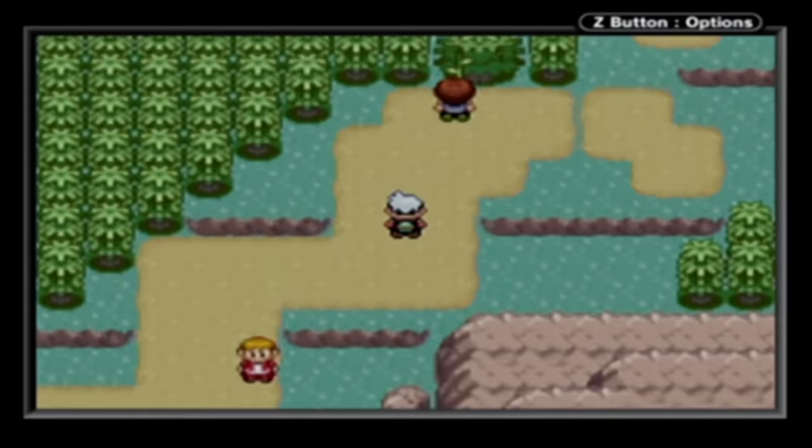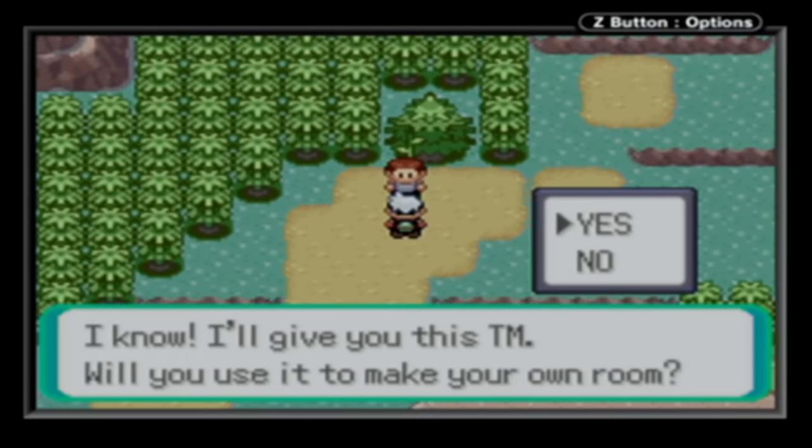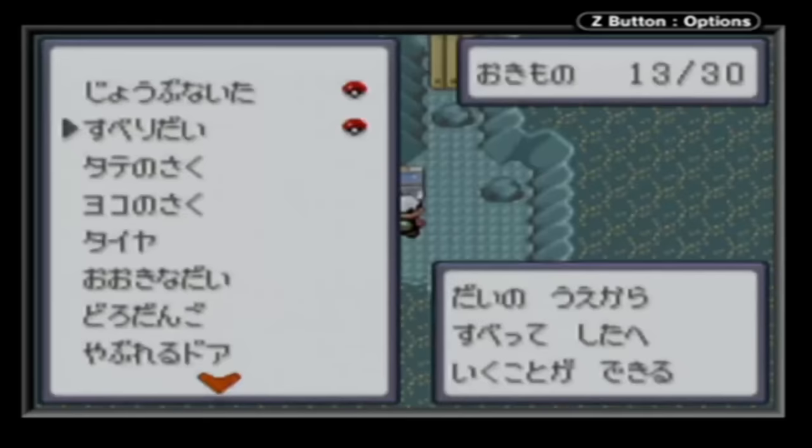One feature added in these games that has only seen sporadic returns is the secret base. Scattered around the Hoenn region, you can find wall indents, trees, and bushes that can be converted into a secret base if you have the move Secret Power on one of your party Pokemon. The intention of these spaces in Ruby, Sapphire, and Emerald mainly lies in their record mix feature, which allows players to share their secret base with other players and even battle against each other's teams. But if you're going to have a cool secret base to show off to others, it seems weird to just have a big empty room. And that's where the topic of this video comes in.